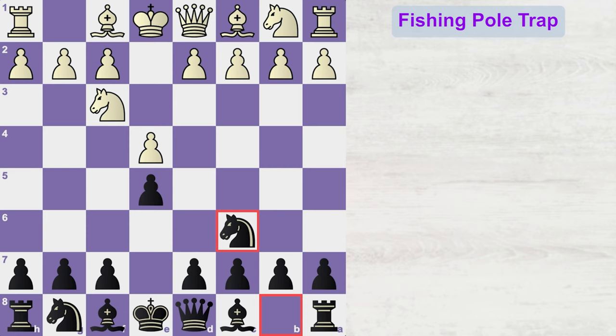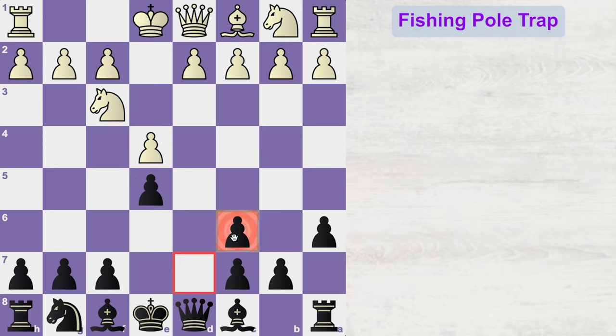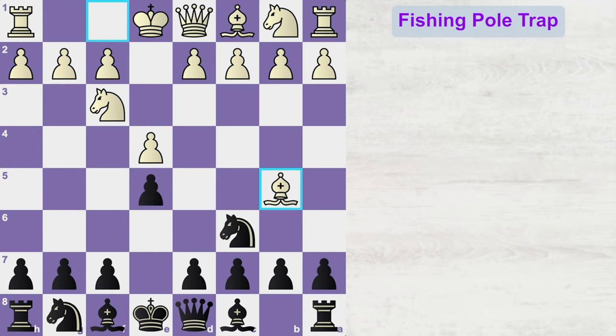White might play bishop b5, entering the Ruy Lopez opening and threatening to capture your knight so that he can get a free pawn on e5. If you do not protect this pawn and play a move like a6, then white can easily capture this knight. You will capture back the bishop and now white will get a free pawn on e5. Hence, black must do something to protect this pawn.